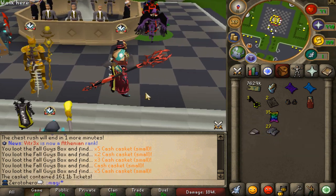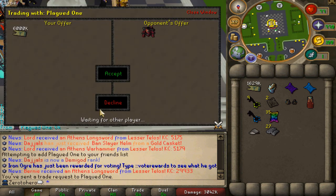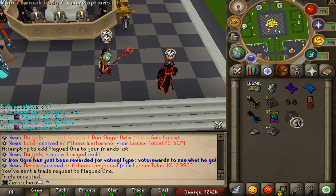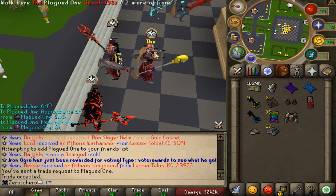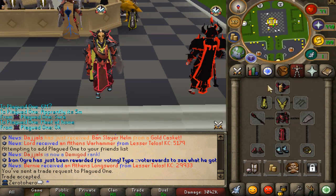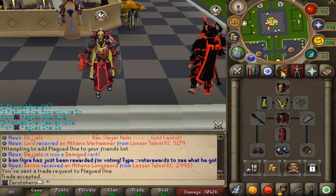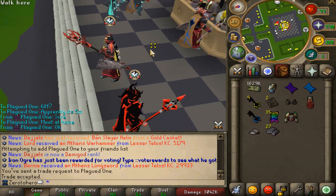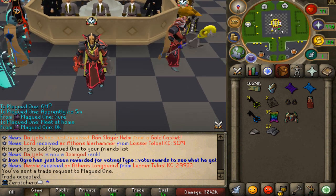We're buying the Zamorakian platebody for 6 million in cash — I think I got a little bit ripped off there but it's okay, thank you. We've got the full setup right there — we're missing the boots but we're looking very good. Some huge upgrades coming to the account makes me very very happy. We also have 10 more keys to open, let's go.